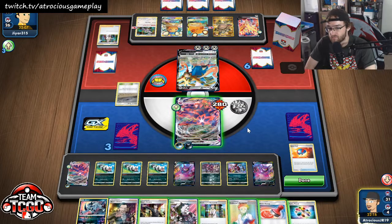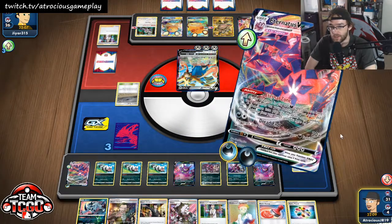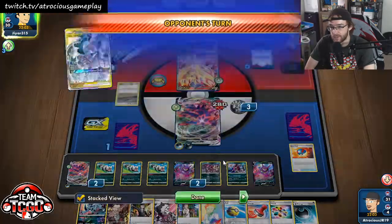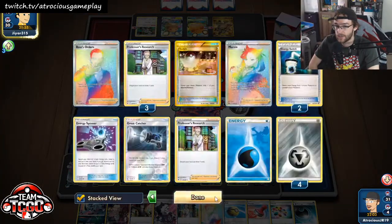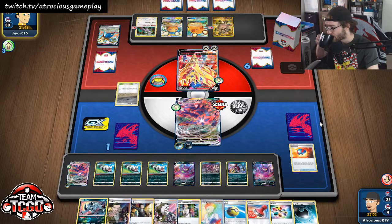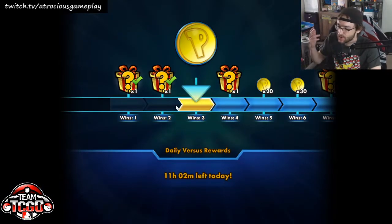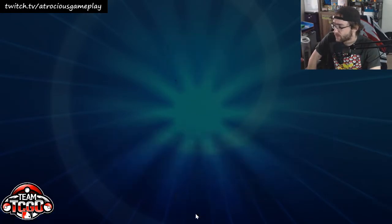They attack, we KO, we just gust up anything else next turn — especially because we have Piers in our hand. Absolutely filthy, disgusting, broken deck. We go up to the Eternitus, we don't really need Piers right now. I'll just go in once again with Dread End, take this knockout. Let's see if they can do it — they'll probably put up the Zamazenta. They're down all four Researches, so they have to use Eldegoss in order to draw more cards. We've got the Hiding Energy and also the Boss — they're just going to scoop. They know it from our big hand.